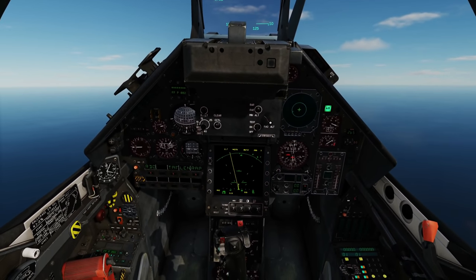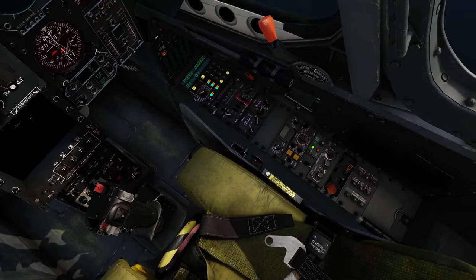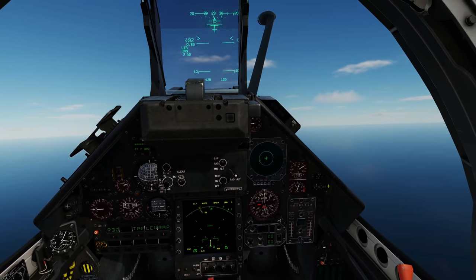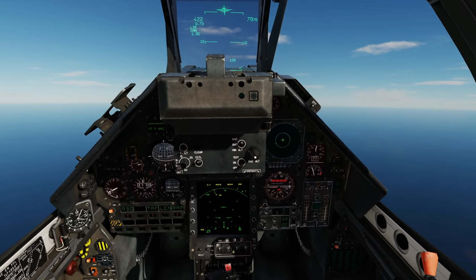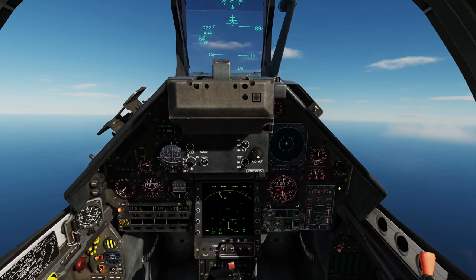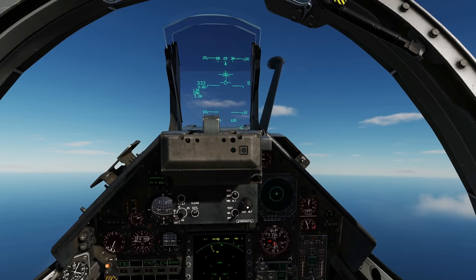Last thing to show is that if you do lose contact with your radio station — let's say I go behind a hill — I'm going to lose contact with the radio station by changing to another channel. Bear in mind it takes several seconds for the TAF to update, so just be patient. You can see there that we get a beep and TAF is flashing — that means we've lost contact. Let's re-establish contact. We've got the beep, we've got the information coming through, and there's no TAF flashing. That is the basics of the brand new TAF GCI Intercept. Please enjoy it — I hope that was useful, and see you later.